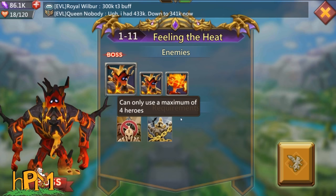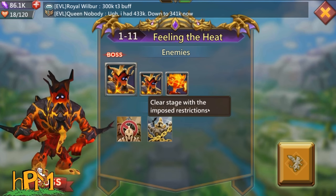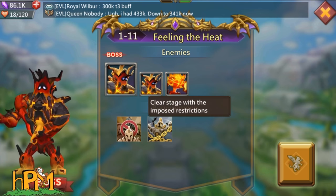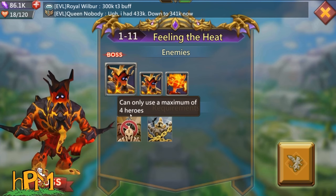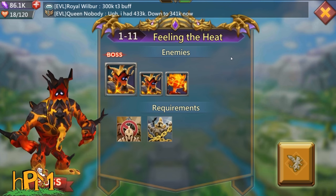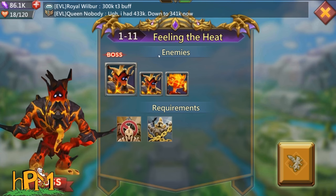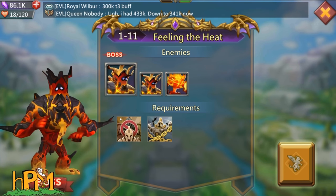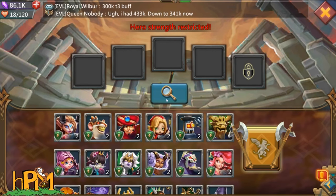So we're back to a maximum of four heroes — you can't use that fifth hero to clear the stage. What this means is we can only use four heroes, but because there are no rules about heroes dying we get a completion regardless of how many are alive at the end. However, some other levels say only one can die or no heroes can die, and it's an instant lose.